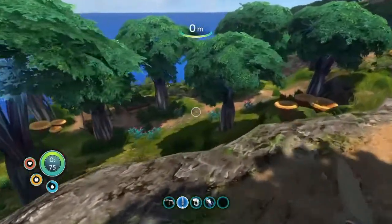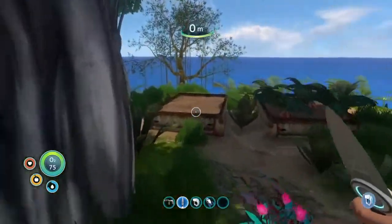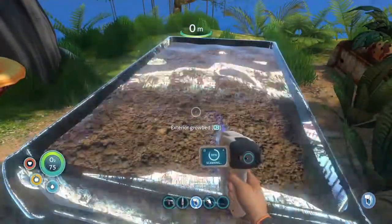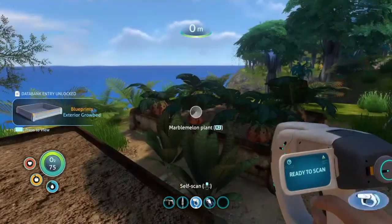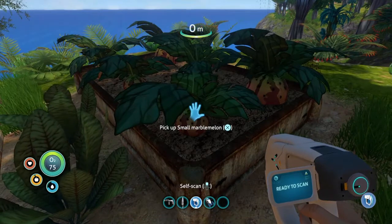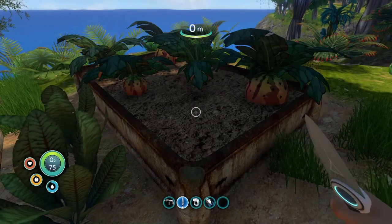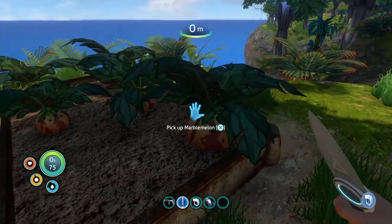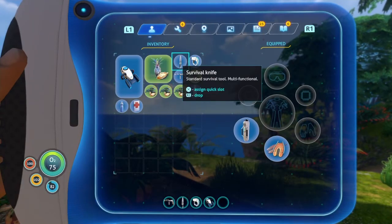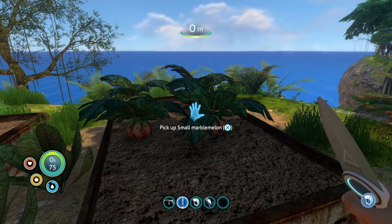A little bit further up the path, this is the first place you're going to want to stop. You've got an exterior grow bed, which we're probably not going to use this time, but you'll want it in case you build a base that goes above the water. The other thing you have are marble melon plants. To get a marble melon plant seed, you just have to hit it, and you should get four seeds per plant. If you want to eat it, just pick it up. Marble melons are really good because they give you both food and water — they're one of the staple crops of the game.